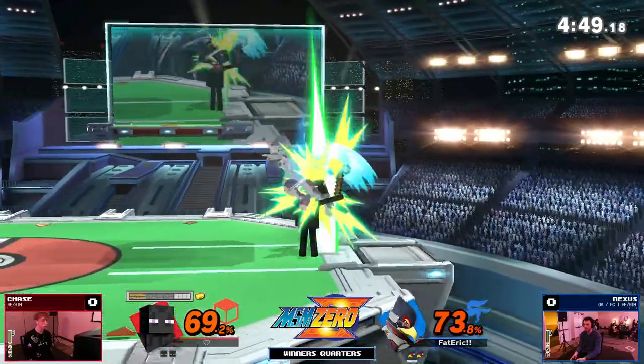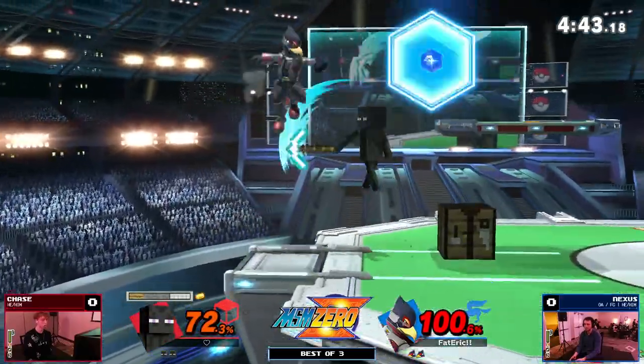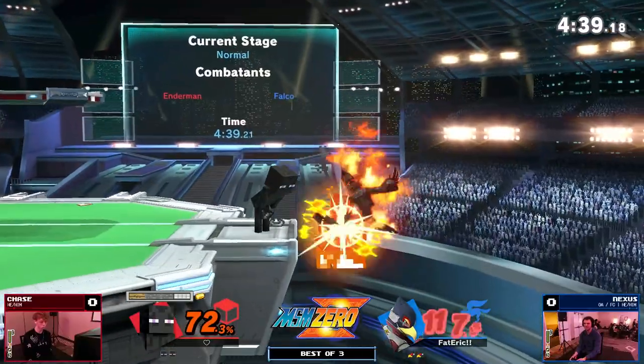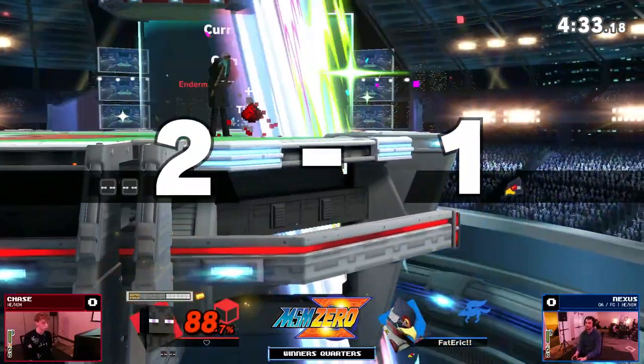Just going to keep the damage racking up. Nexus looking for the ledge trap, but he isn't going to connect and now puts himself in a dangerous situation. The dash attack is going to force him off stage. He tries for the fair — another dash attack covering everything. That down tilt is so good against space animals. That is unfortunate for Nexus.